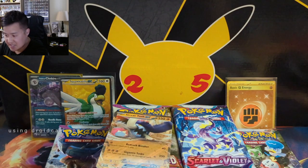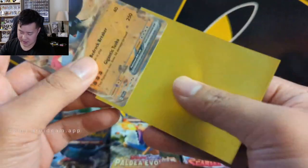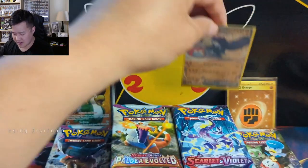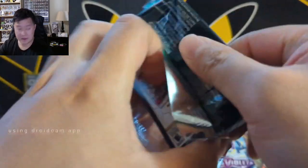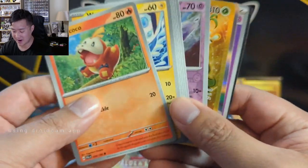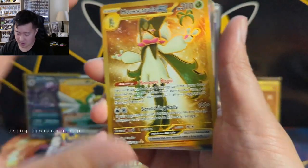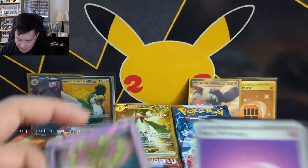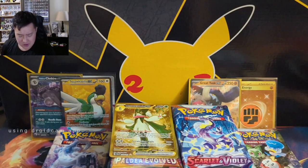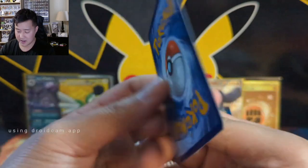I'm thinking about how it's just SV plus a number now - it's a simplified naming scheme versus whatever they did before with the first letters of each word. Makes it easier for the purposes of this video. We got a gold card - looks like a Meowscarada. So two gold cards: one was energy, one is a Pokémon. Is the Meowscarada the one in a tree? That one does look pretty good. Solid hit right there.